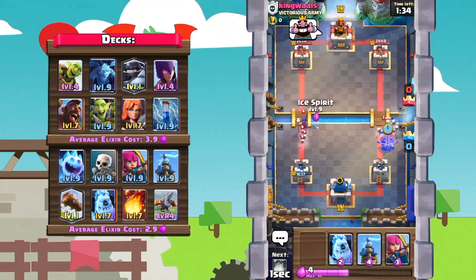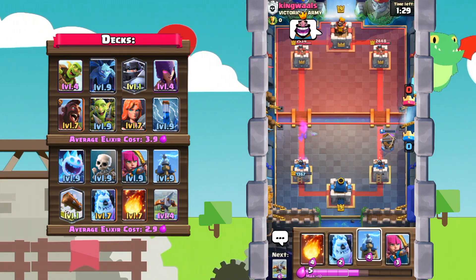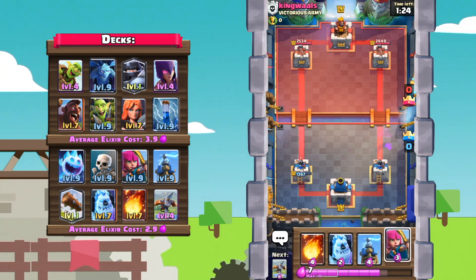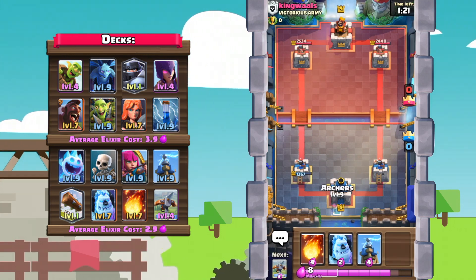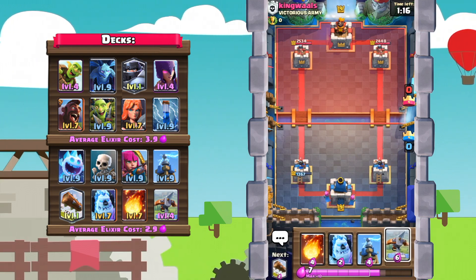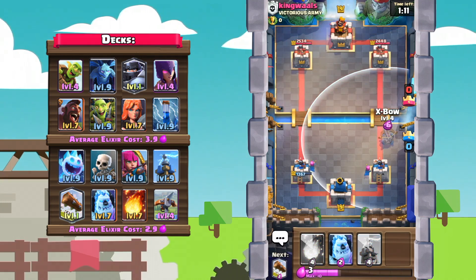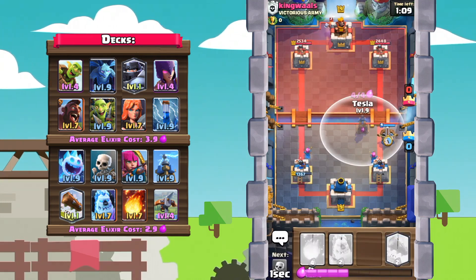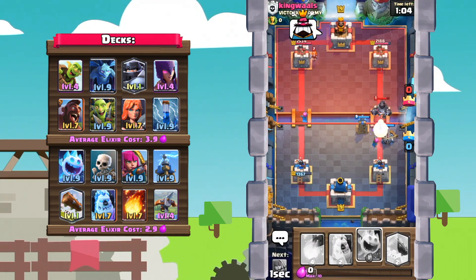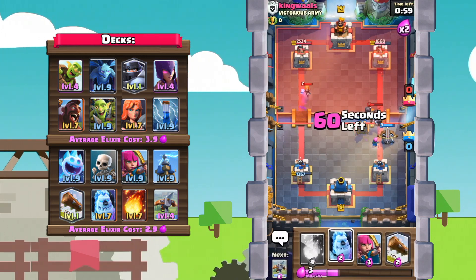Let's go with skeletons on the hog. Ice spirit to go ahead and freeze the witch. This guy with his laughing is just getting on my nerves. Let's quickly cycle back to another X-Bow — we've got to beat this guy, he's a BMer. Let's go ahead and split some archers in the back. We're going to go in with our offensive X-Bow, followed up by a Tesla right there. He probably has no elixir after playing his mega knight. Skeletons followed up by an ice spirit — unfortunately, the mega knight actually splashed onto the ice spirit. But guys, the X-Bow is locked on the tower!